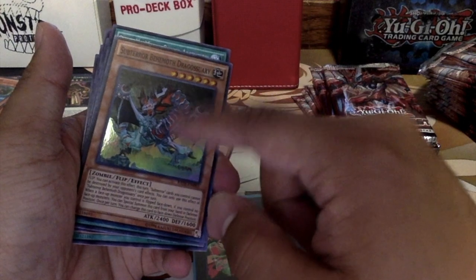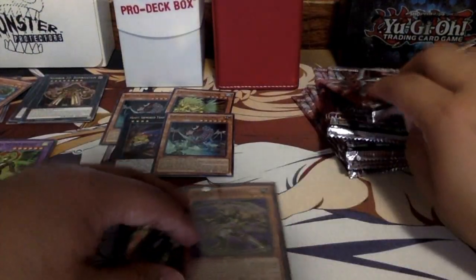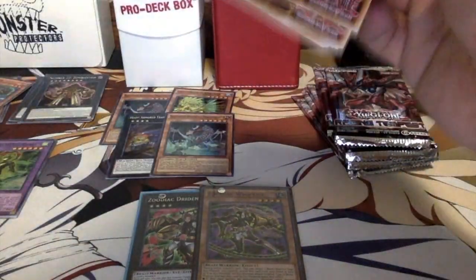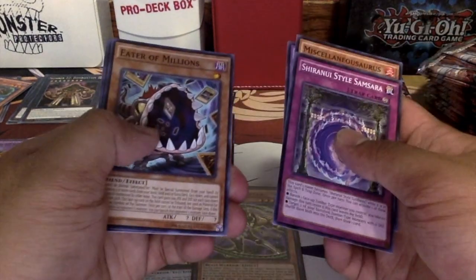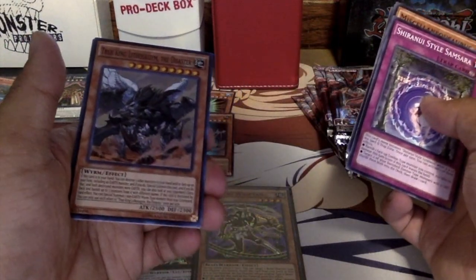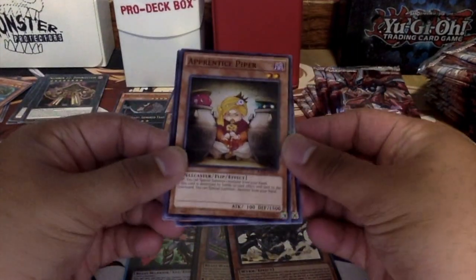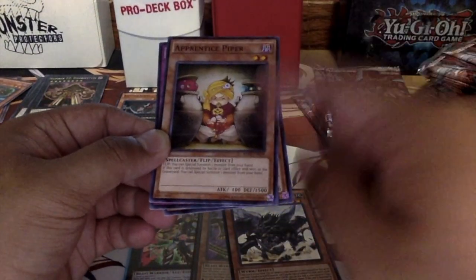I'm not sure if my friend has it or not — I think he's looking for it, I'll give it to him. I've pulled too now, so far — that's really amazing. I'm sorry if my voice sounds a little different, I'm a little sick, but you know, gotta show you guys what I'm about. Wind Witch Crystal Bell — oh yes! That makes my third one for my Dinos deck, that's really good.